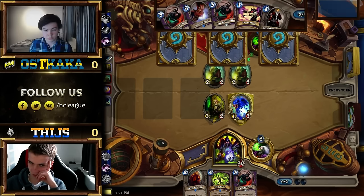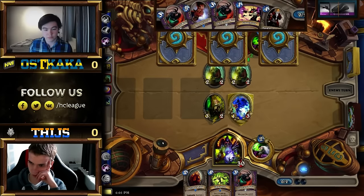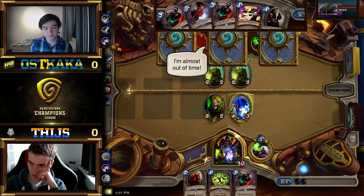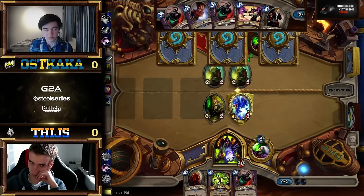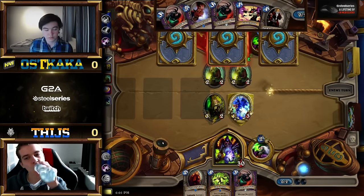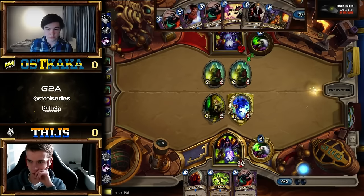Oskaka brought the Rogue deck that was really good for him in the finals as well. We've seen a few players bring Rogue — Orange and Life Coach yesterday brought slightly different variants, with Orange doing a bit better overall. Tice is bringing his trademark Druid, which I think is pretty confirmed as his favorite class overall. Nice to see these guys bring their own favorite decks.